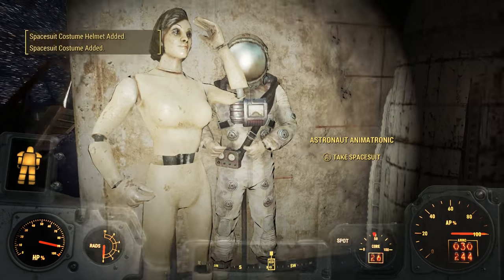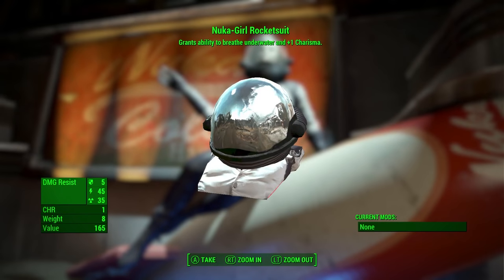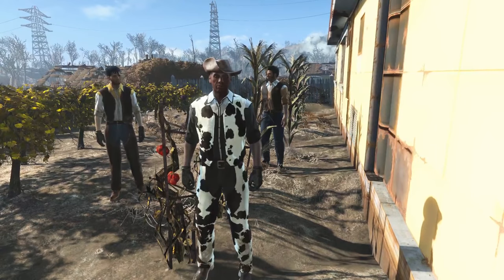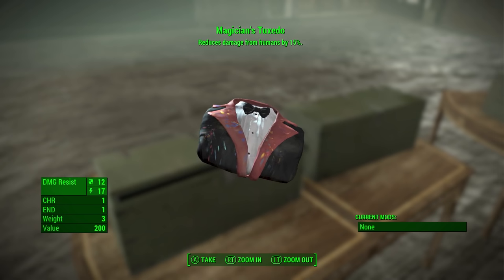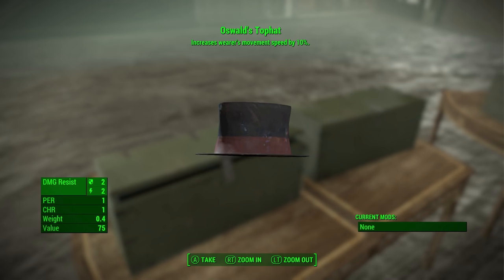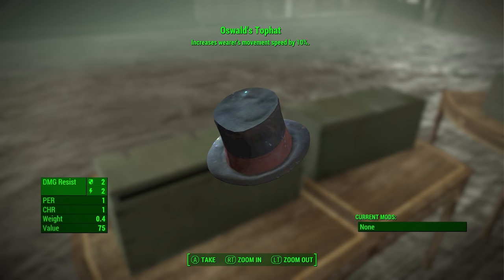You can get a regular space suit, as well as the Nuka Girl rocket suit that grants the ability to breathe underwater and adds plus 1 to Charisma — find this on the mannequin in Nuka Galaxy. There are two cowboy outfits, one in cattle print and the other in a stylish orange. The Magician's Tuxedo reduces damage from humans as well as adding 1 to Charisma and Endurance. This goes perfect with Oswald's top hat, which increases movement speed while adding 1 to Perception and Charisma.